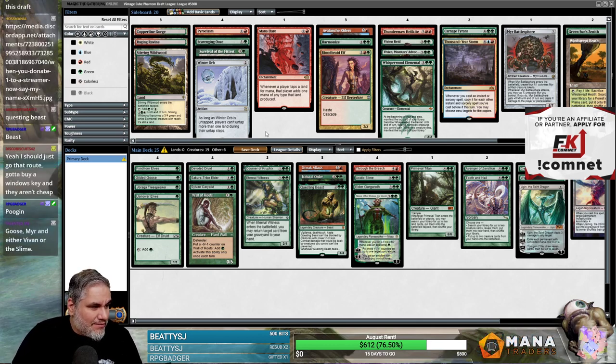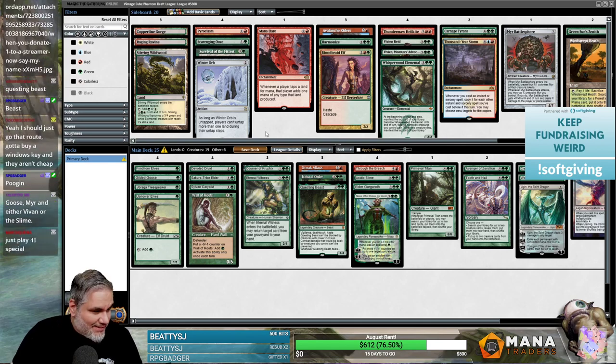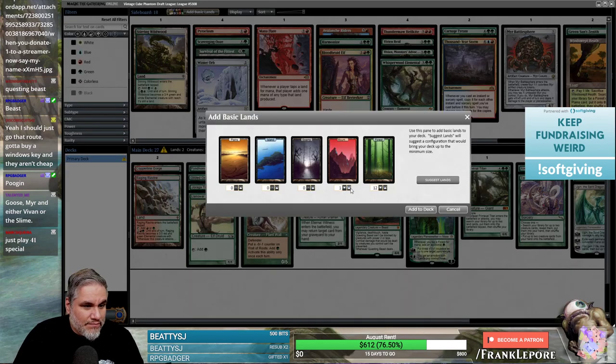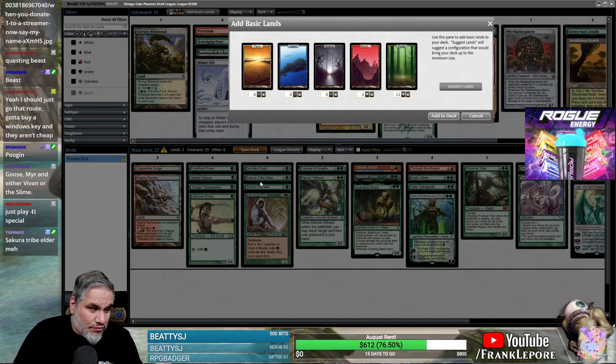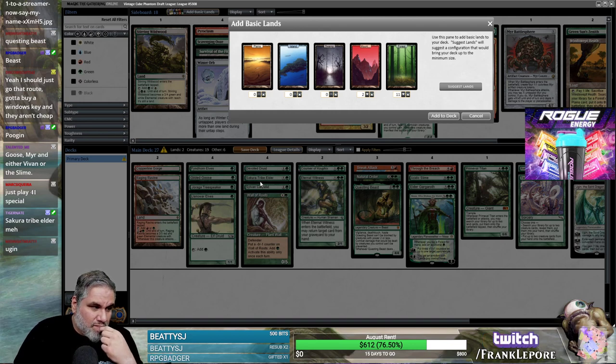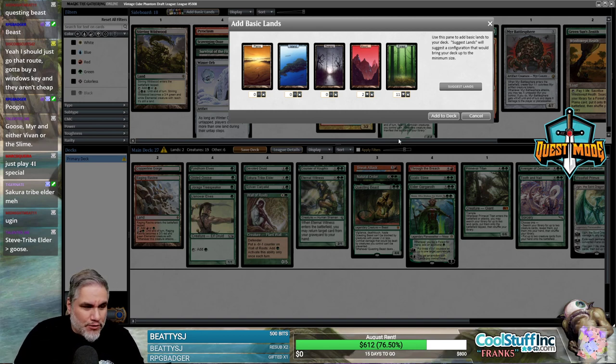41 cards is rougher when we have 16 lands for sure. I have Sylvan Caryatid, Sakura-Tribe Elder, Gilded Goose — I think Treebuilder is better than Goose, but I think they're both just fine. I think it's Ugin just because it doesn't interact with any of our creature-based good stuff — it doesn't get bonuses from Crater Hoof, we can't search it out with Tooth and Nail, we can't sneak it or Natural Order or Through the Breach it. It's just a big dude.